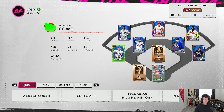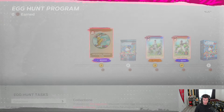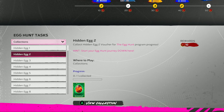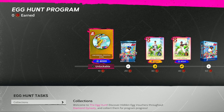Let's go ahead and start with the Egg Hunt program. You're going to find this under Other Programs — our third program of the year. There are 10 hidden eggs to collect, and every egg will get you 10 points in this program.